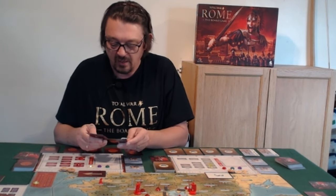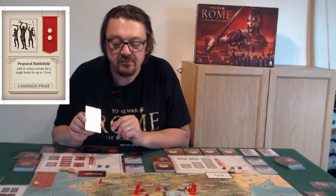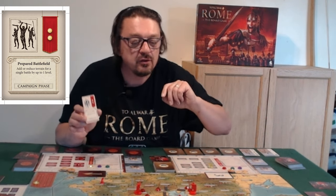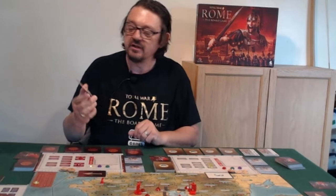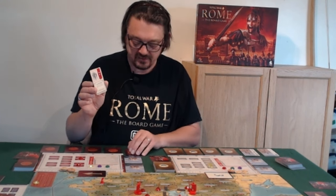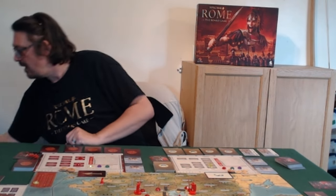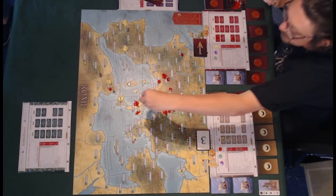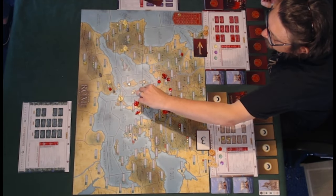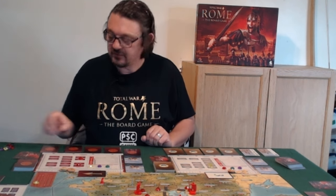For the second action, riots sound like a nice idea. You can move port to port — one, two — and they're in Rome. We're going to incite riots in Rome, which means during the next taxation phase Rome will not collect their three gold from Rome. We mark that with some black markers on the territory. Carthage has now completed its agent phase.